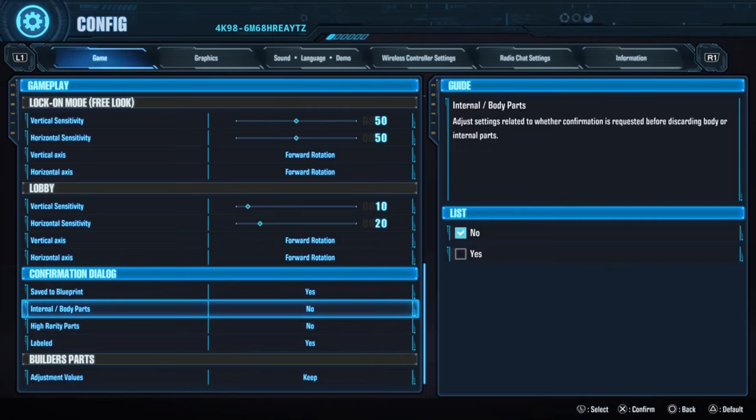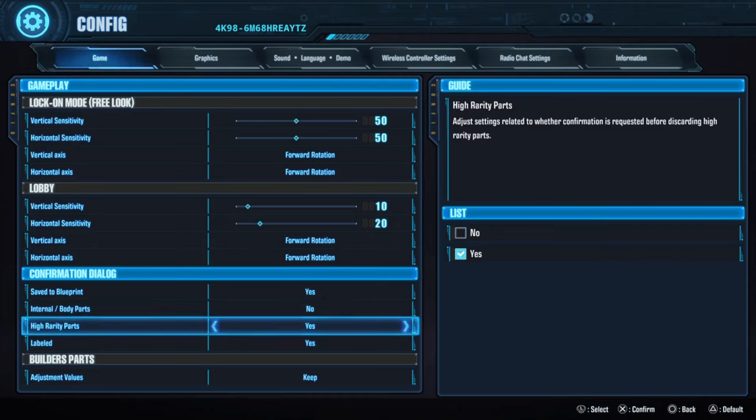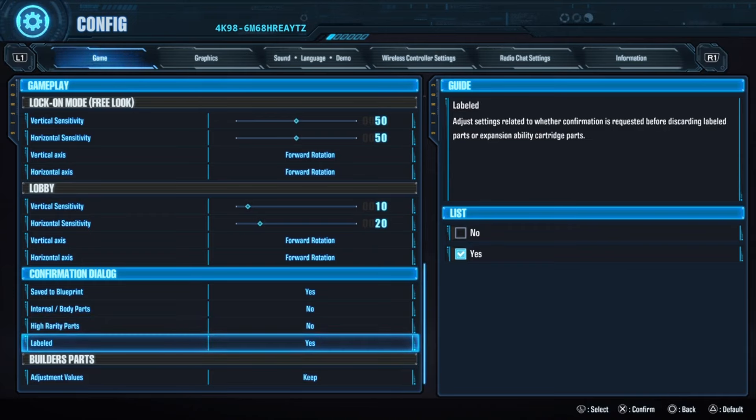It's annoying trying to fuse 5-stars, 4-stars, stuff like that, because it gives you that 'are you sure?' multiple times. If it's an integrated part, you get it twice. You can now selectively choose whether integrated parts or high-rarity parts trigger that confirmation, while still keeping labeled parts requiring double confirmation, just in case you don't want to delete them.